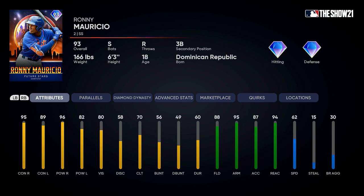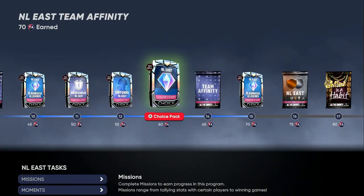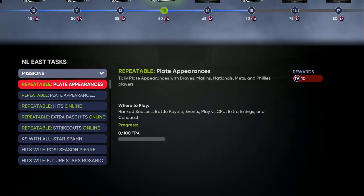The showdowns this season take a lot longer than last season. You need stolen bases, you need a home run with extra base hits. The easiest way is the plate appearances method.